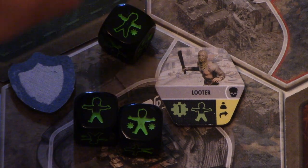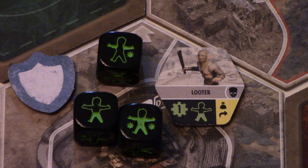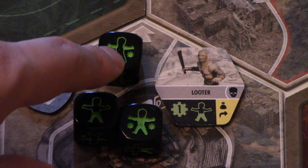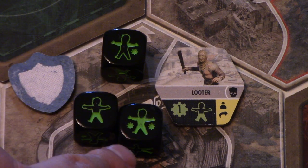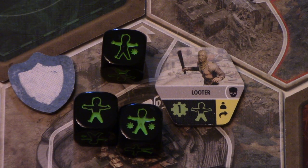The dice results show: on the top die, we hit arms; we got one leg hit and a second leg hit — so we've defeated the Looter. But the Looter did three hits to us, denoted by asterisks on the dice. Damage is calculated by their level — three hits each doing one damage each, so the Brotherhood Outcast would normally take three damage.